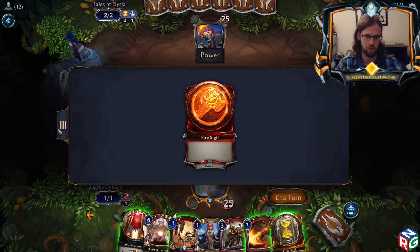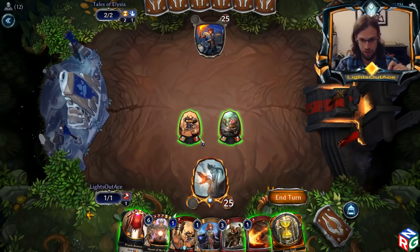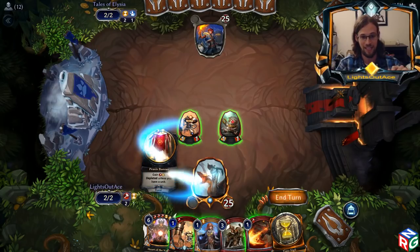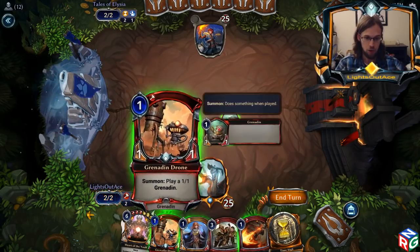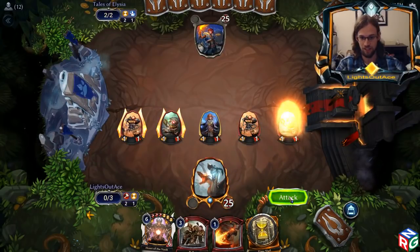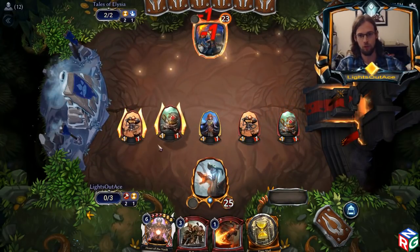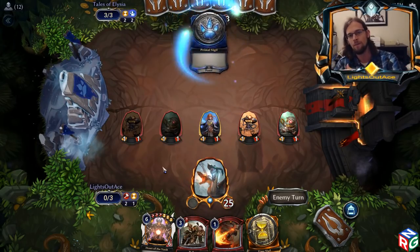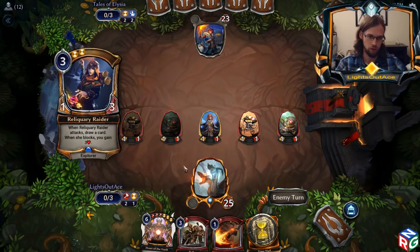I played a Sigil instead of a banner so that I could play my 1-drop on turn 1. That means this banner is going to be undepleated because I have a unit on turn 2, which will let me play 2 more units and attack with them. The way I developed my power was to play the undepleated power before the depleted power so I could play more units.